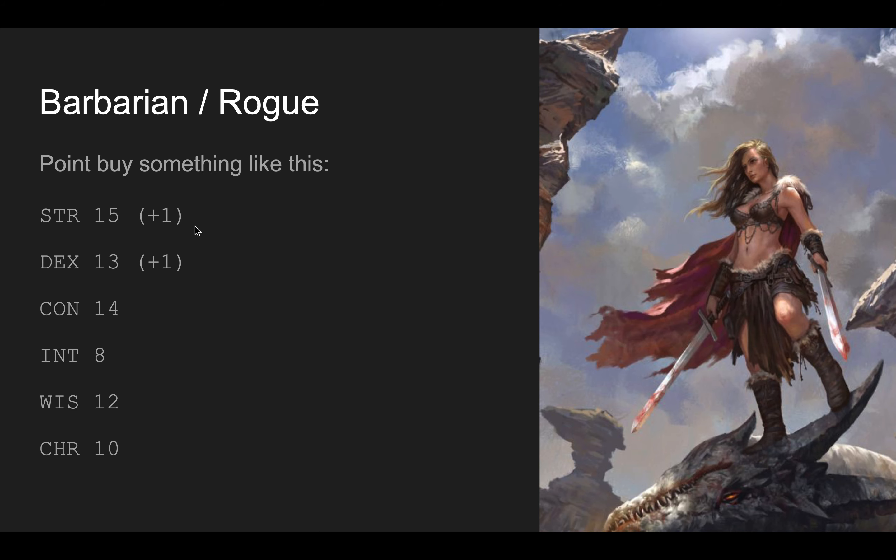Just to show what I was thinking this build would look like from an attributes perspective — I'm doing a variant human. For the real build I was thinking the mobility feat would be super fun, where you could run in, make attacks, and then back up. With mobility giving you extra speed, barbarian at level 5 giving you extra speed, you could even take rogue scout for more speed. You could be this super fast skirmishing hit-and-run style character.